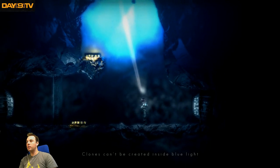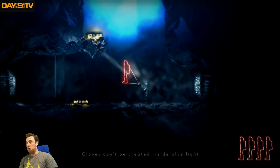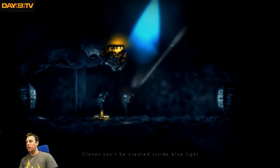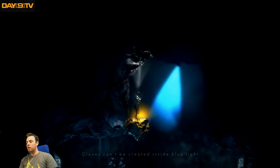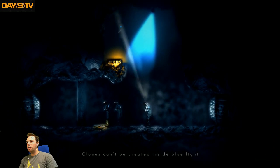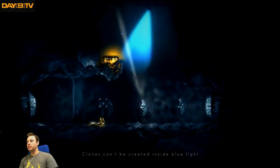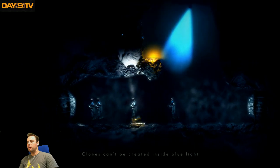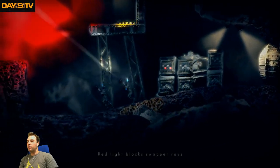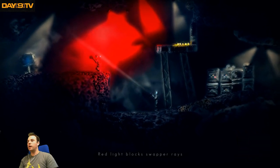Clones can be created inside blue light — because red, I guess, is the opposite of blue if you're playing Halo. What happens if the light comes back on? It doesn't kill them — they just can't be on it. When I go to the save spot I get all my clones back. So I can create a clone in red light, but I can't swap to it.